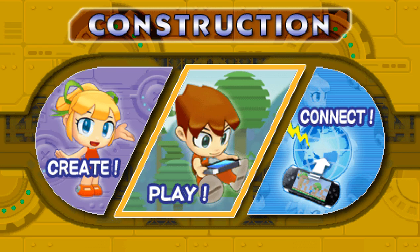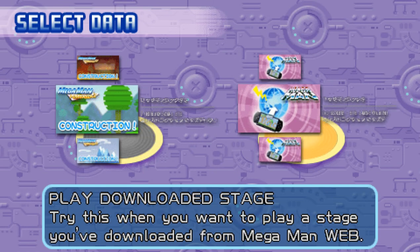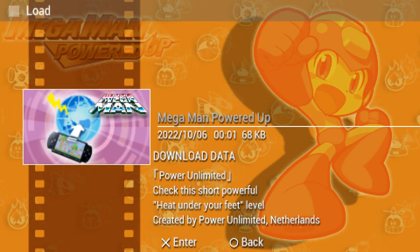Hey there everyone, this is Havagal playing Mega Man Powered Up, Construction Level Download. Today we're not playing a level by Capcom — that means we might actually have a good time. Power Unlimited stage: a short, powerful, heat under your feet level created by Power Unlimited Netherlands.